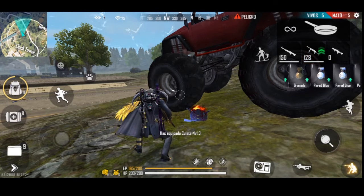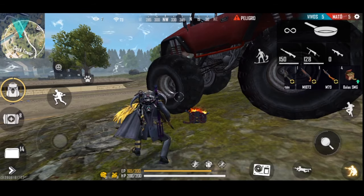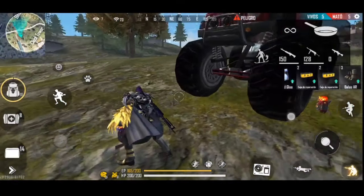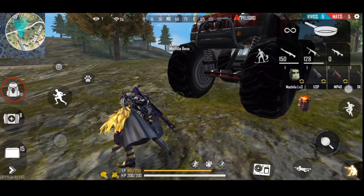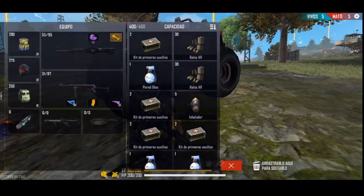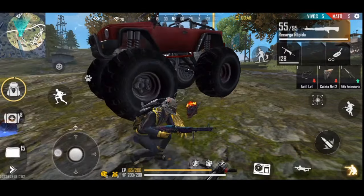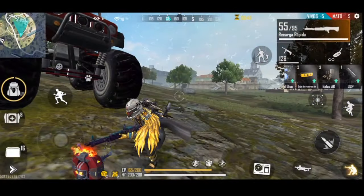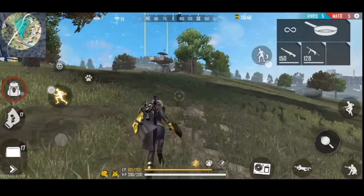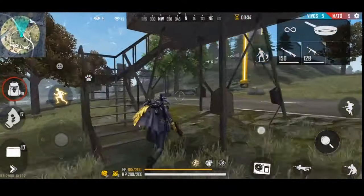Y para rankear partidas en clásico, pues no necesitas jugar con algún pro para rankear. Simplemente en la cuenta de otro celular, o en tu PC, descargas Free Fire y te autoinvitas con una cuenta nueva de Free Fire, y listo. Cuando empiece la partida, te va a tocar con puro bot, ni siquiera personas humanas, puro bot. Entonces ahí puedes practicar. Por ejemplo, yo practico mucho para levantar la mira cuando emparejo con bots, ya que los bots no te hacen daño. Ese consejo les doy: para practicar a levantar la mira, jueguen con bots, y después ya lo practican en clásico o clasificatorio, y se dan cuenta que sí les sirve muchísimo.